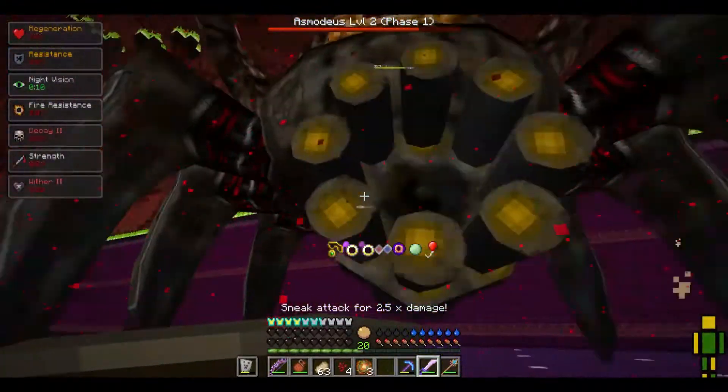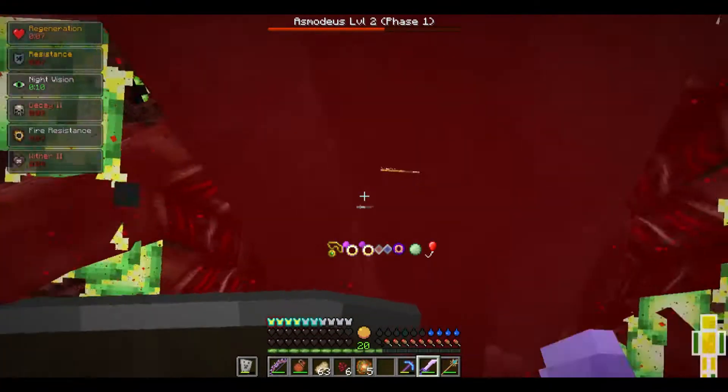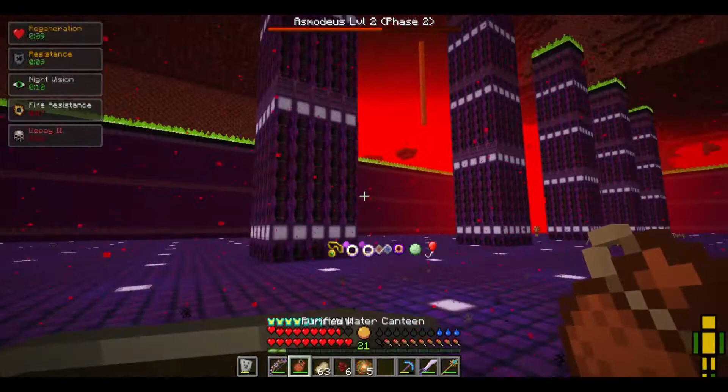Trying to stay close to this guy is not easy. Phase two — there we go. He's not taking damage anymore, I need to get away. I can't sprint, I need to drink.